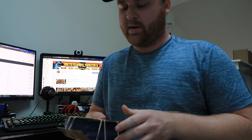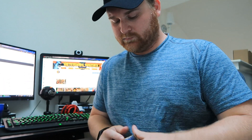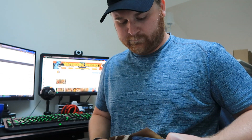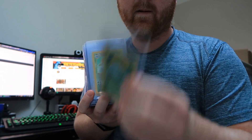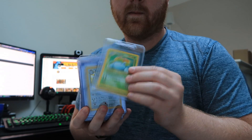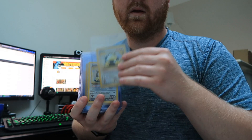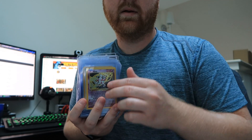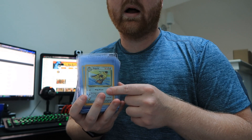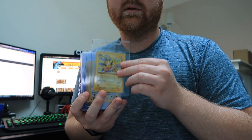Now on block two, a little bit bigger. I try to cut them off by set but sometimes it's not always feasible. This continues Base Set 2 with Raichu, a bunch of Venusaurs, Wigglytuff, Zapdos, some Snorlax non-holos. Now moving on to Jungle: Electrode, Jolteon, Mr. Mime, Pidgeot — no-symbol error, which seems to always be popular for no-symbol Jungle — Vaporeon, Jolteon non-holos.